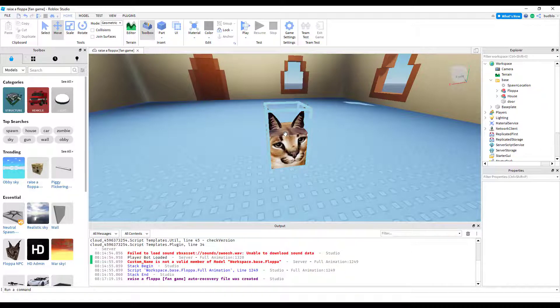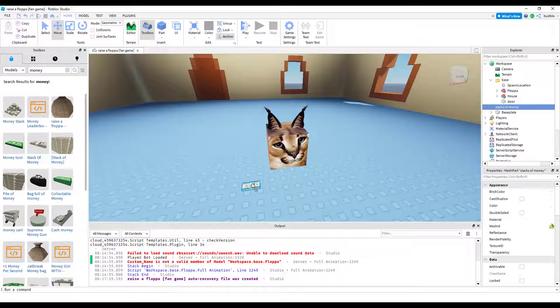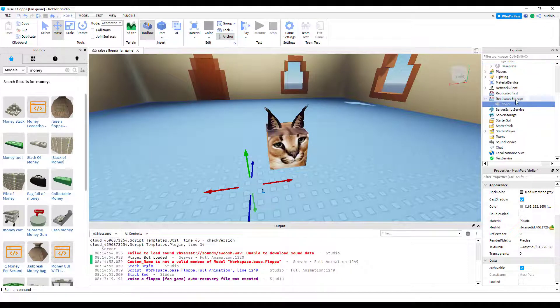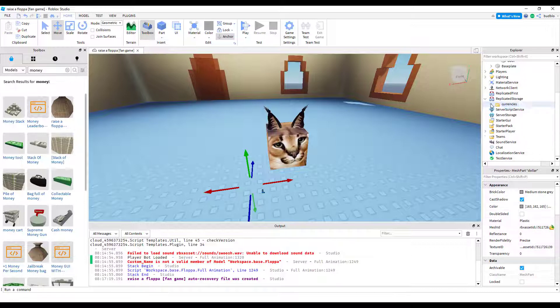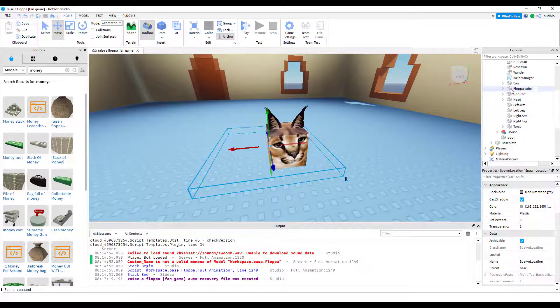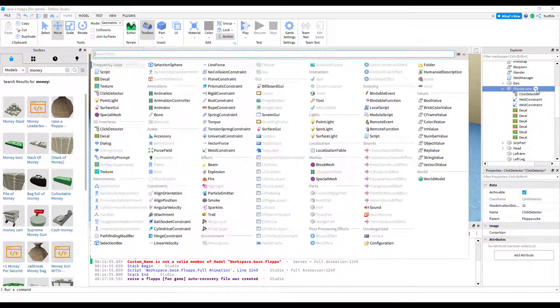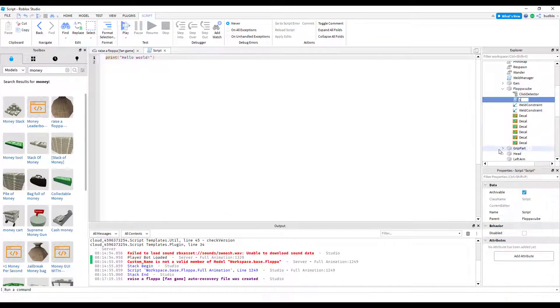We need to make our little Floppa spawn money. This is what we're going to have as our 'dollar' object. I'm going to put it in Replicated Storage and make a folder called 'currencies.' In the Floppa Cube, we're going to have a click detector and a script called 'spawn money.'